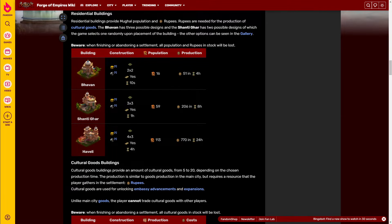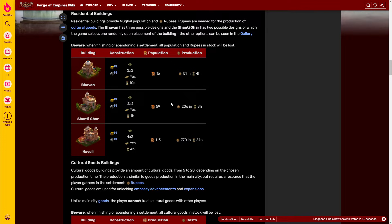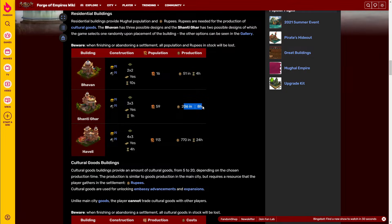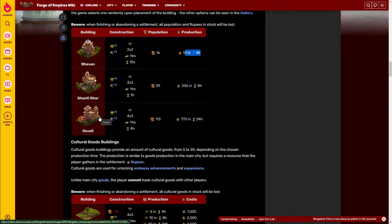Then you have the Shantigar — and I'm sorry if I'm mispronouncing any of these. This one gives more population, but actually slightly less rupees per tile if you also consider the time, as it takes twice the time to produce rupees. You'll probably collect it around three times per day. And then at the end of the technology tree you have the Haveli — you might place it for the last quest, but based on previous settlements you're probably not going to build this one.